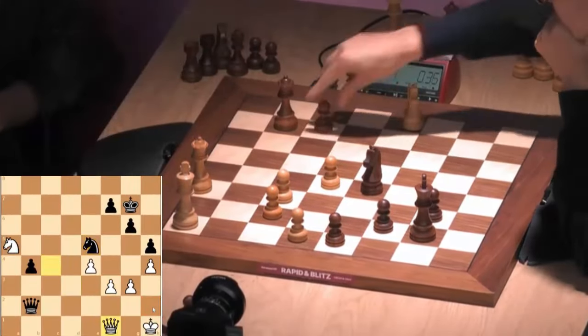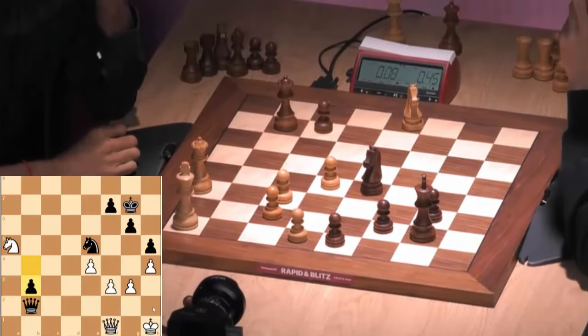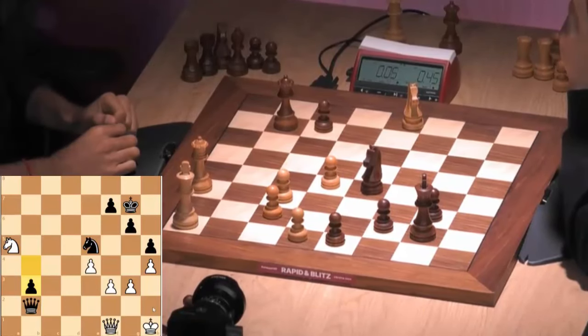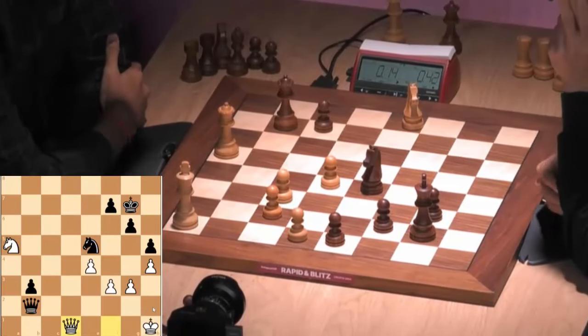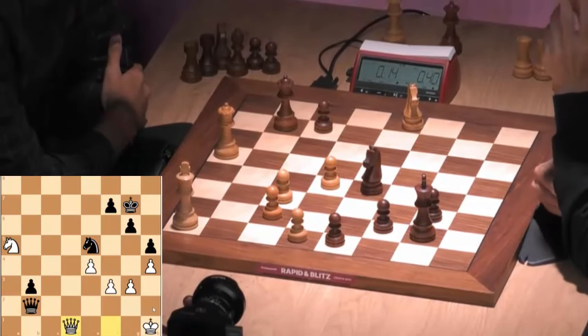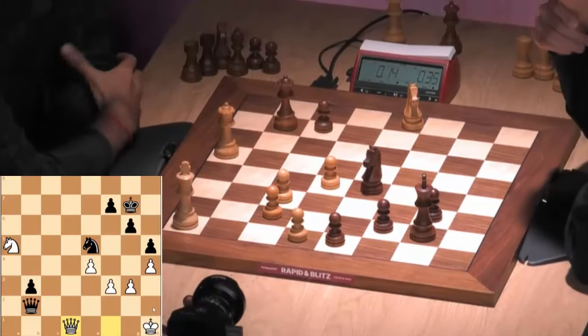Queen b3, queen f1. And now the b3 pawn starts marching towards its destination — the coronation squares. Queen to d1. Queen f2. Queen f2 and knight takes f3.